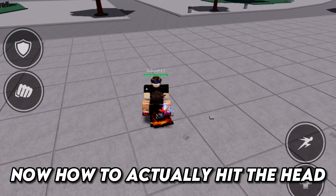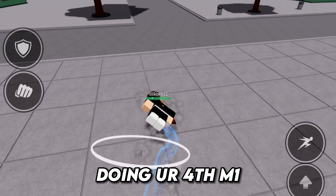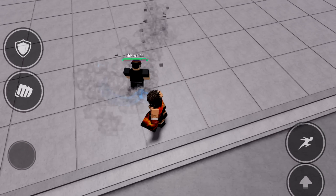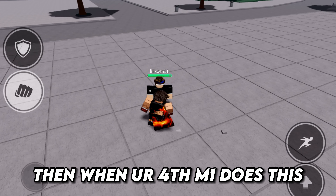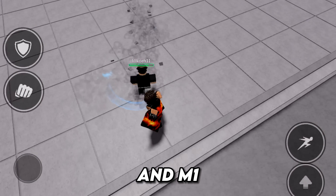Now how to actually hit the head. What you want to do is walk back when you're doing your fourth M1. Then when your fourth M1 does this, walk forward and dash, and then quickly side-dash and M1.